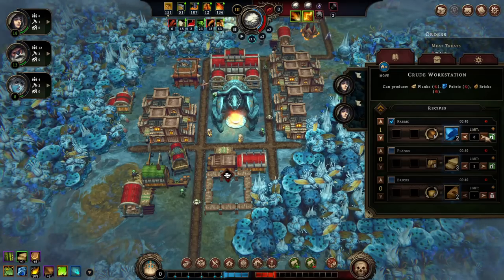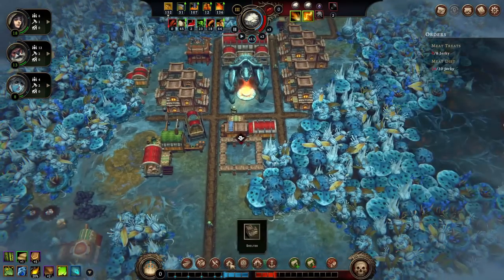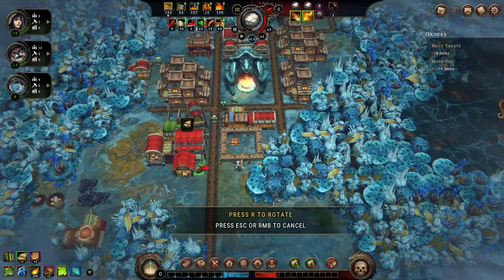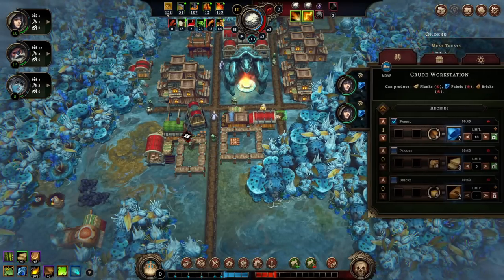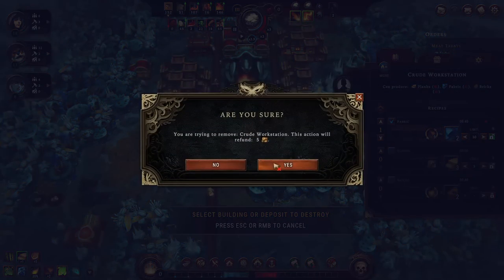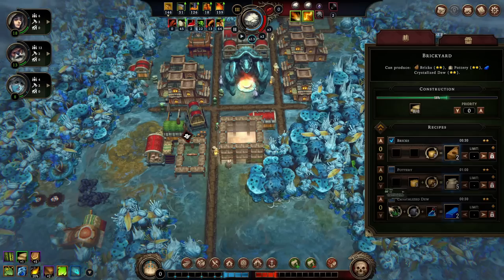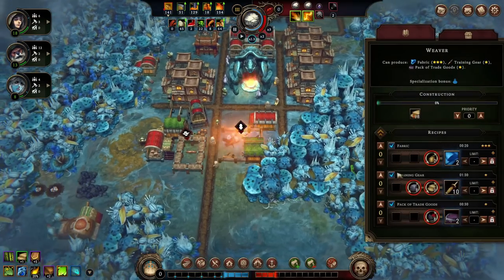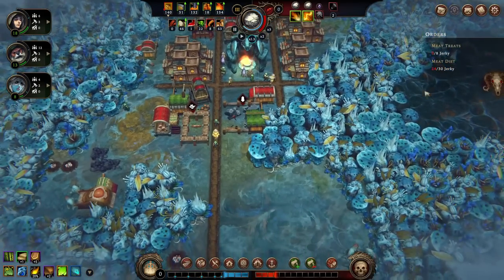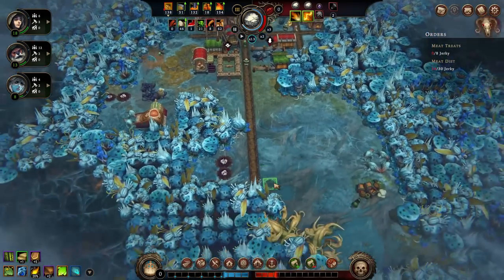We delete the crude workstation since the brickyard handles bricks and the weaver handles fabric. The biggest ongoing issue is jerky — we still have no way to make it and it keeps coming up in orders. We check all food recipes and find nothing available yet. We need to punch through to another region to unlock more options. A trapper camp gets built but has nothing to trap nearby, so we refocus on woodcutting to break into new glades.